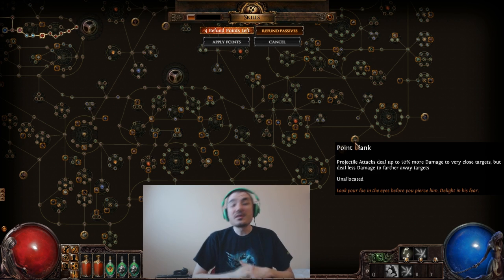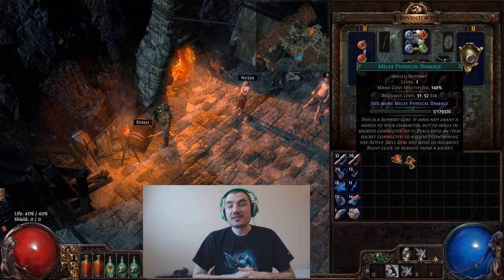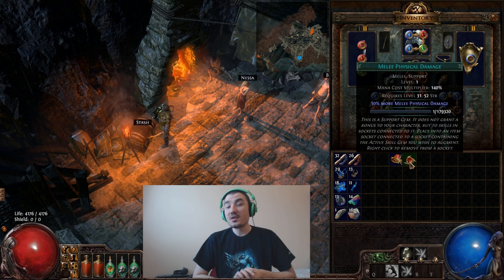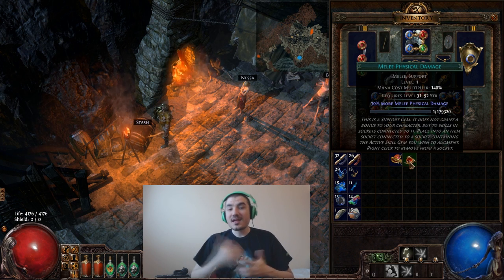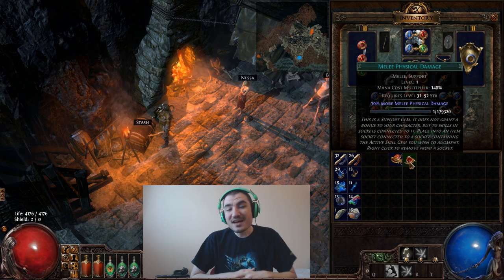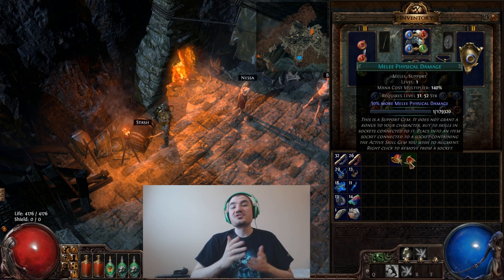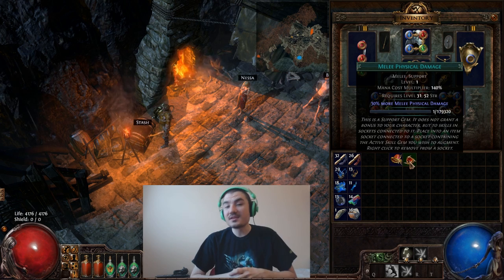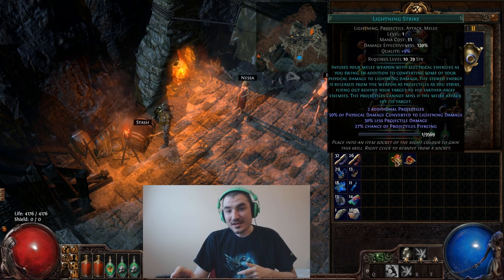But with Multistrike — what Multistrike did is it did the opposite of Melee Physical Damage. It reduced the physical damage by a multiplier, but only the melee portion, and in addition to that doubled your attack speed. And because the projectile was not affected by the melee penalty of the gem, the projectile was receiving no penalty but doubling its attack speed, making Multistrike the number one support gem for Lightning Strike.